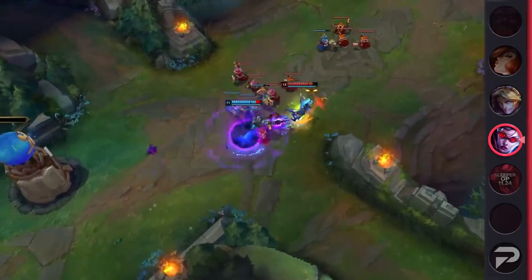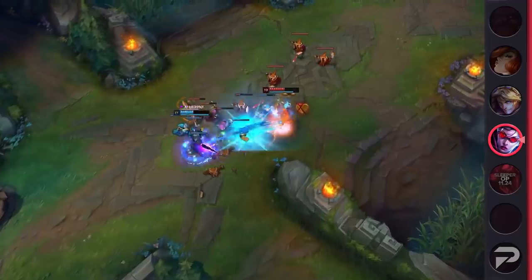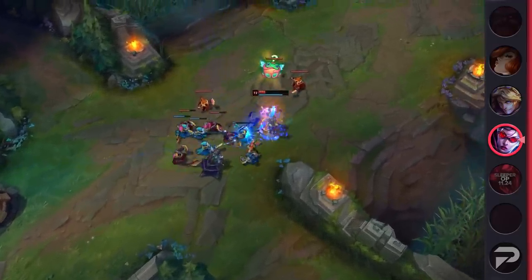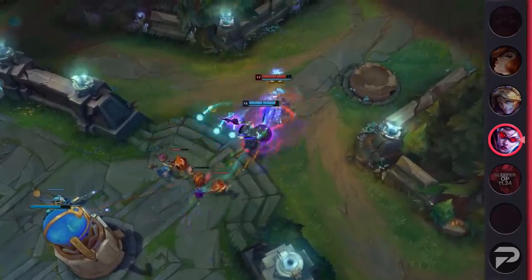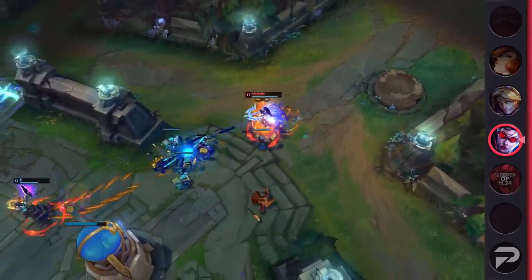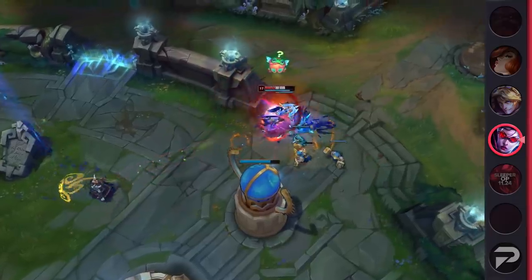On top of that, he scales way too quickly and everybody knows by now that Crown of Shattered Queen is insanely broken, and few if any champions abuse it as well as Kassadin. The only real counterplay to him is usually to CC him and blow him up before he can get off more than one rotation of his spells, but Crown's insane 75% damage reduction makes that nearly impossible.